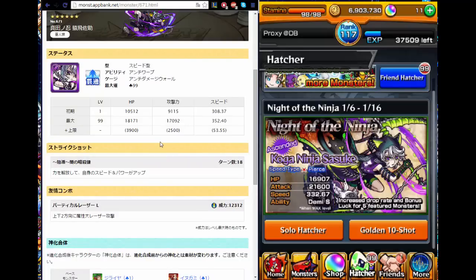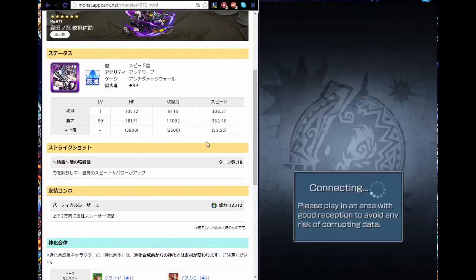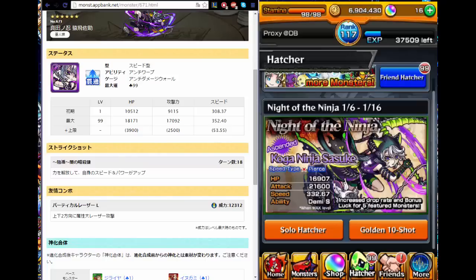His strike shot is an 18-turn cooldown, and it pretty much increases his power and speed, which can be used in certain situations. If you're right next to the boss and you use his strike shot, you could deal a good amount of damage, but because he's not a bounce type monster, his damage will be minimal. That's my honest opinion. I'm sorry — the game screen changed, let me just go back. Okay, I'm back.